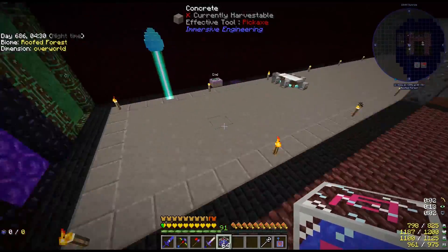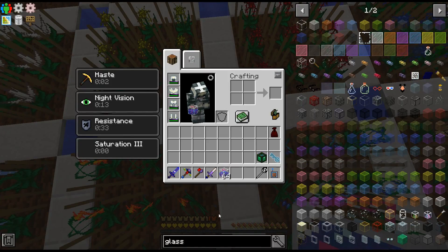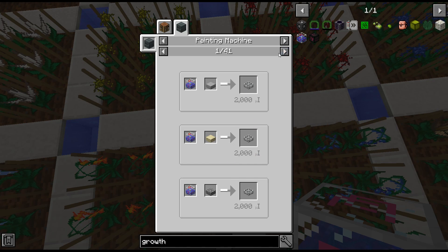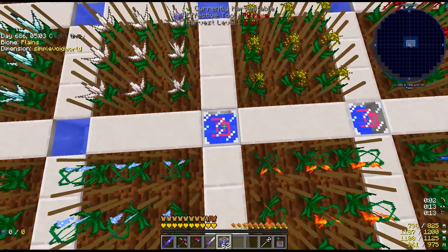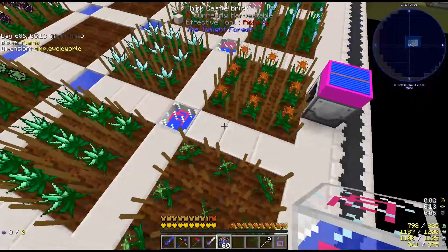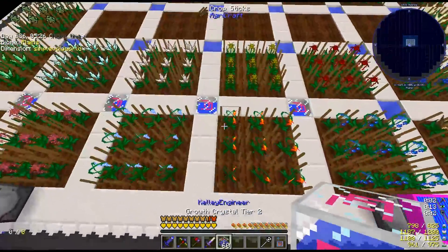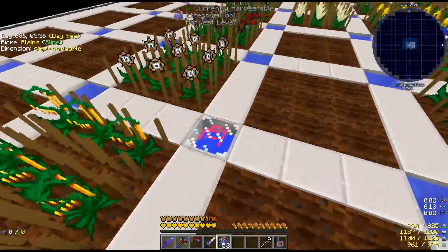Tier 2 growth crystals are going to be amazing because they act as a water source, getting rid of the ugly water blocks. I tried painting them but you can't, though oddly you can paint slabs to look like a growth crystal. They don't act as lighting but I have lighting from the chiseled rocks. I've placed all of them down and for the most part these three rows are now fully automated.